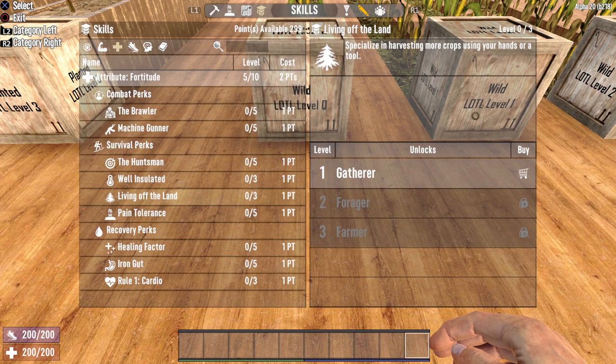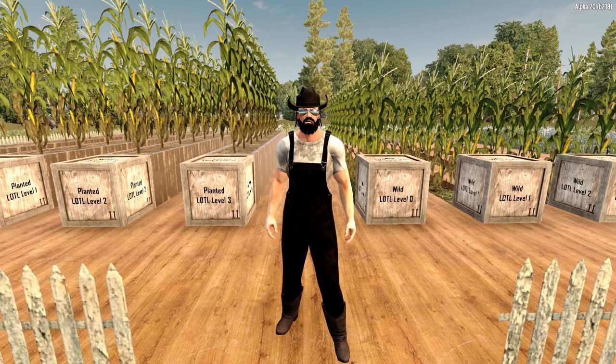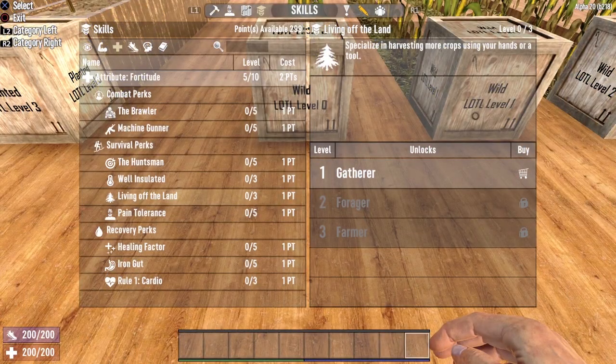This perk is located in the Fortitude attribute, and like crafting farm plots and seeds, it works the exact same way as Alpha 19. We're going to take each level of Living Off the Land one at a time and demonstrate how it changes harvesting plants. We'll start with Living Off the Land level zero — that is no points whatsoever into the perk, meaning we are getting no bonuses from it.